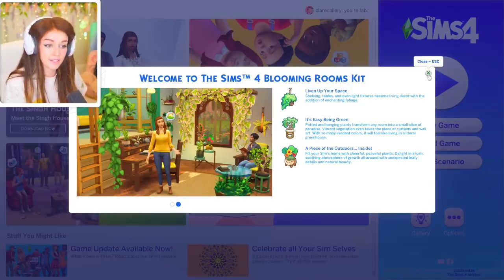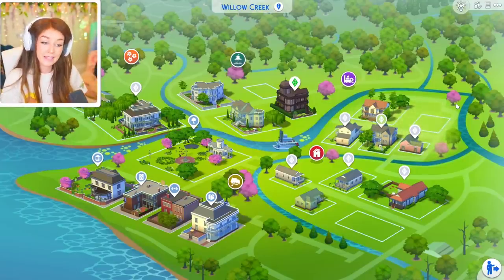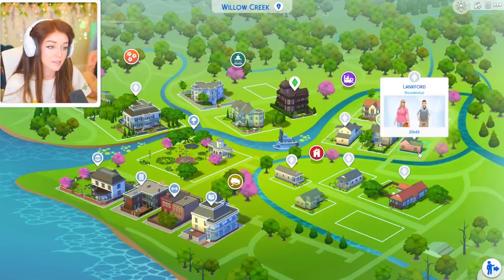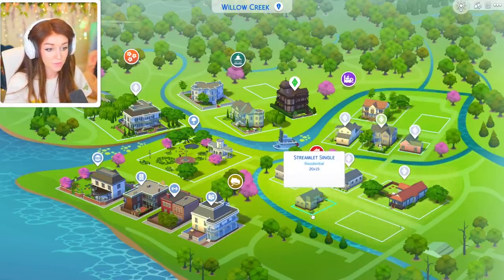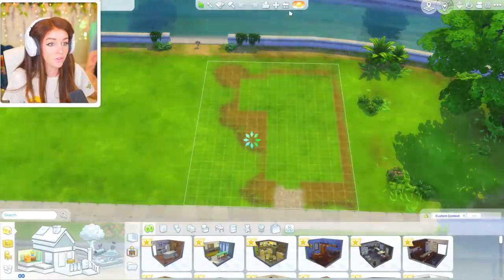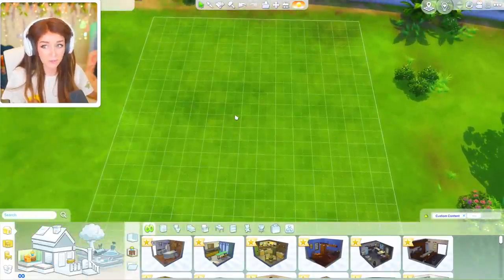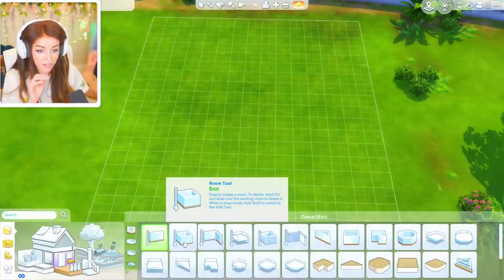I'm going to do a two-for-one in today's video because I want to build on one floor but with platforms, and I want it to look like a studio apartment — a very planty studio apartment. We're kind of making this up as we go along, but I figured it would be a good opportunity to do one of the lots for my spicy sim save file. I'm just going to nip into this one, destroy everything, and start from scratch.